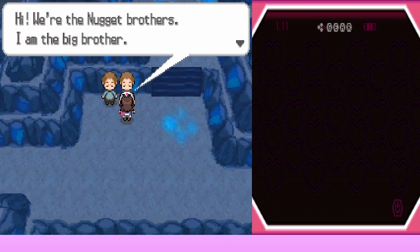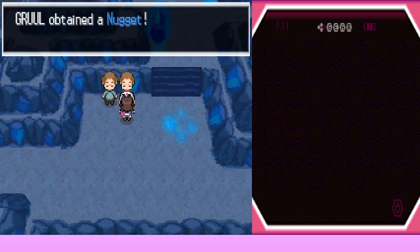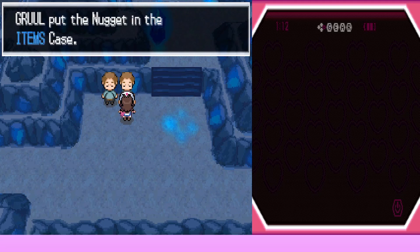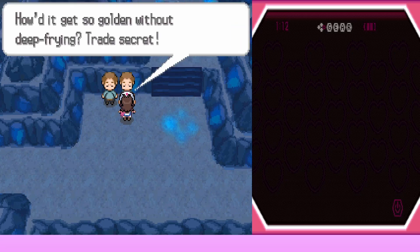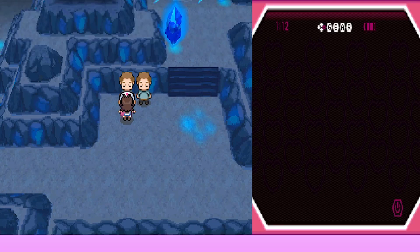They find the Nugget Brothers — the big brother and the little brother. Instead of a battle they each give Amy a Nugget as a gift. Two Nuggets — that's about ten thousand dollars worth! Joe wonders how they got so golden without deep frying — 'trade secret.' Amy quips 'so it is chicken' and Joe says 'nugget about it' — they rate that joke as dumb but the chicken nugget one was funny.